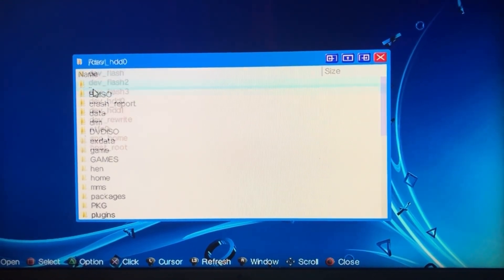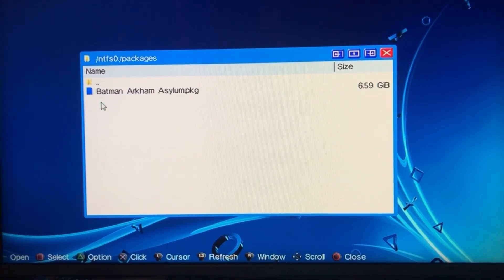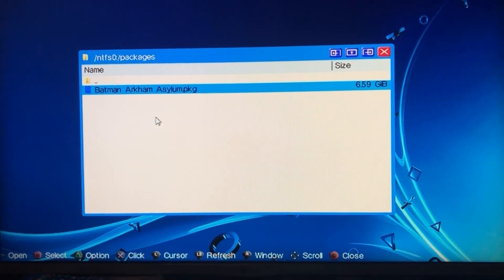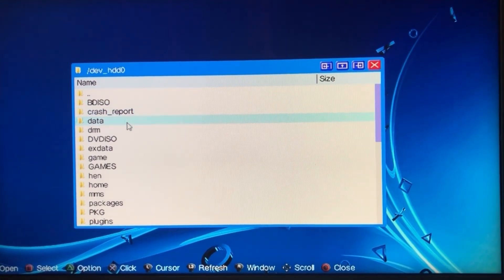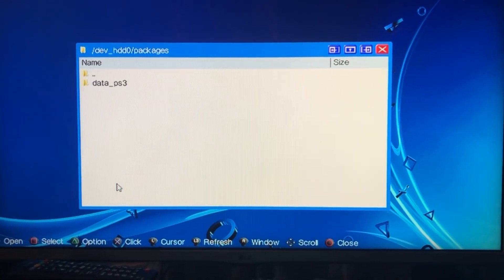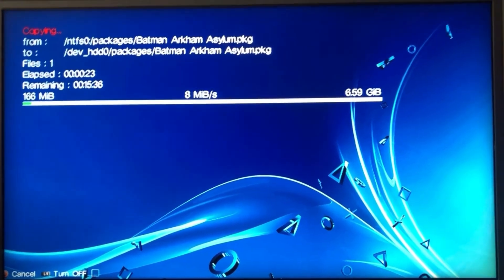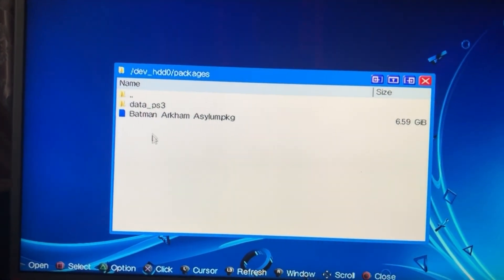Now we go back to the USB drive, click on packages, and this is our package file. As you can see it is a 6.59 gigabyte file. We select it, press Triangle, and choose Copy. Then we go back, navigate to dev_hdd0, go to packages, and paste it there. This will take a little bit of time, so we'll come back when it's done copying.